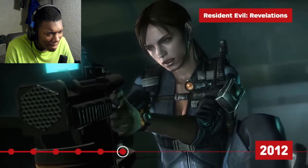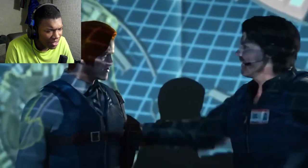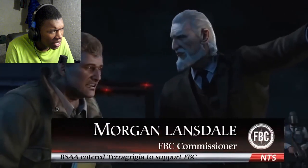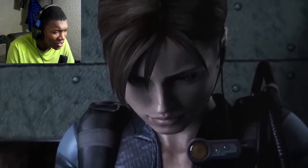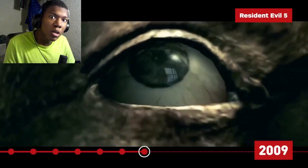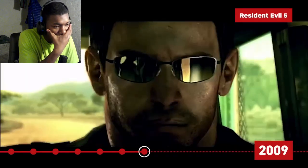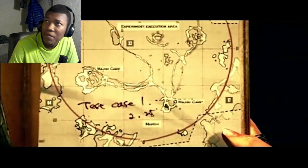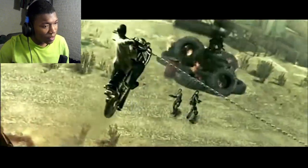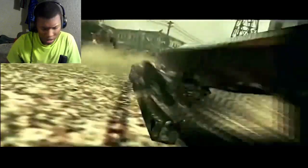Resident Evil Revelations is set between the events of Resident Evil 4 and 5. I don't know much about this one, I'll be real. It introduces players to a new organization: the Bioterrorism Security Assessment Alliance, or BSAA, which becomes a key agency going forward. Chris and Jill serve as BSAA agents, with Jill as the game's primary protagonist. The duo heads to the Mediterranean to combat a new variant of the T-Virus. Characters have already been infected with an enhanced version of the mind-controlling parasite from RE4. Chris also embarks on a personal mission to find his long-lost partner Jill Valentine. And spoiler alert — Albert Wesker is again the primary villain.